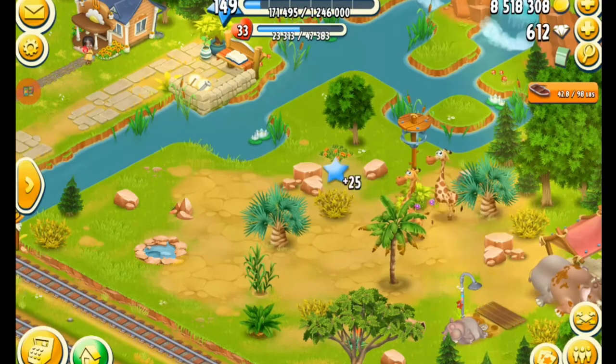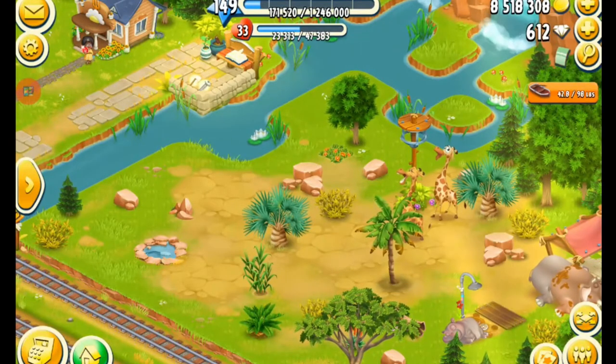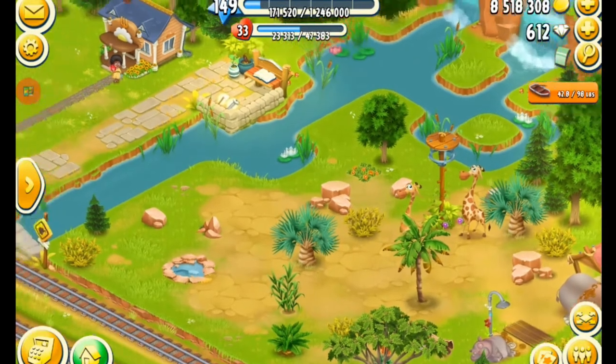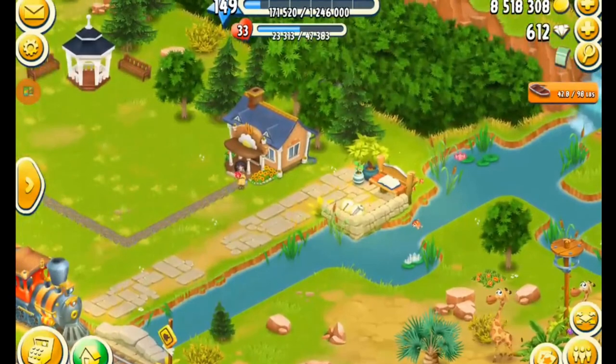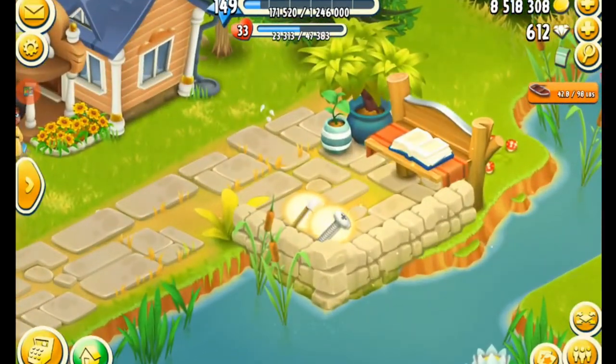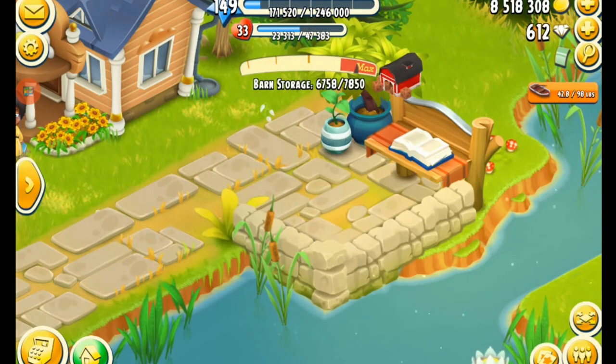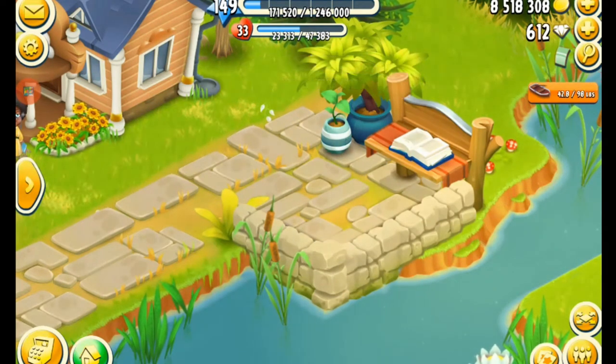Once he is finished looking at my animals — it just takes a couple of seconds — he will walk on over to my puzzle book and then leave me a present. As you can see, two visitors have already left me two presents that I need to pick up. I got an axe and a screw. Once I have fully served him, he is going to leave me a gift right there. It could be anything from that axe, that screw, any upgrade or expansion materials, and even coins sometimes as well.